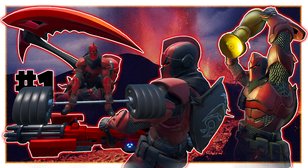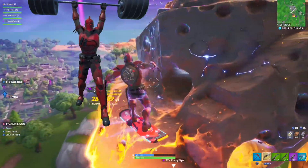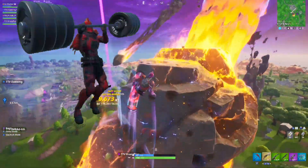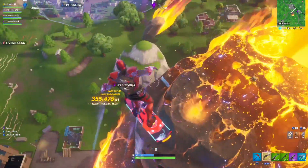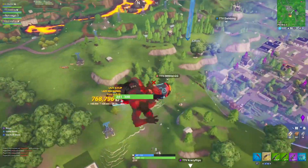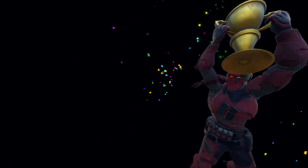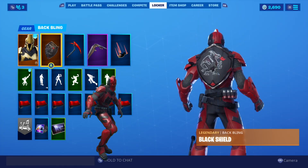The Red Origin version of the Ultima Knight is the most difficult skin to unlock in Season 10, requiring you to reach Battle Pass Tier 100 and Season Level 65. You will also need to complete all of the challenges for every single mission of this season. It's worth the effort though, as this skin makes for some of the best and most intimidating skin combos.